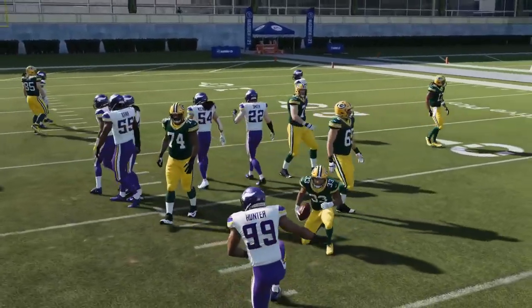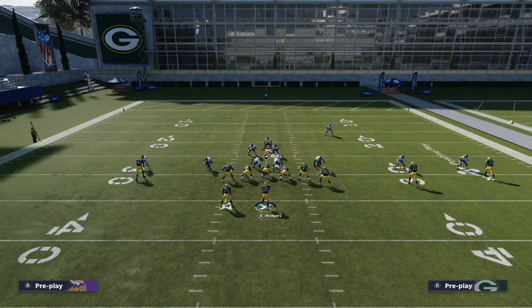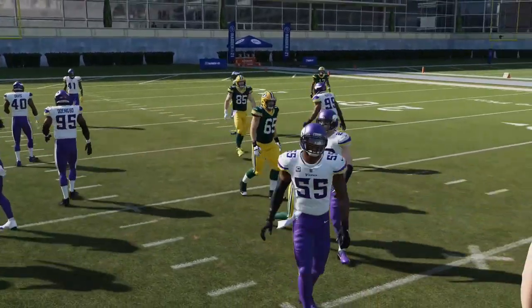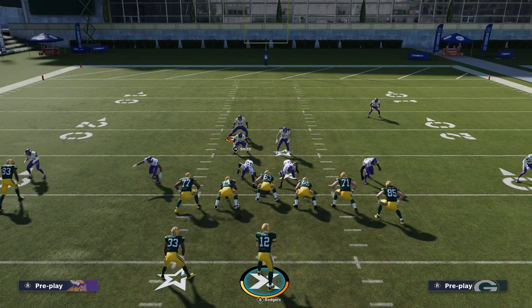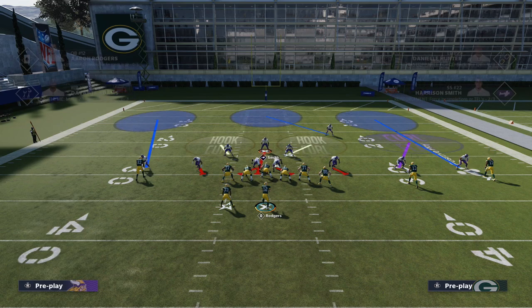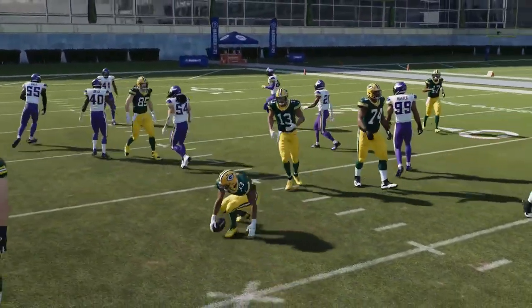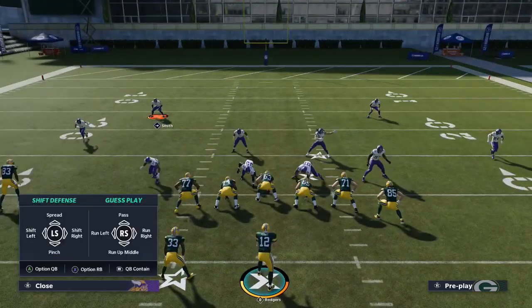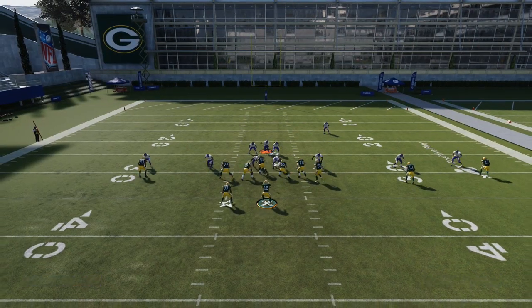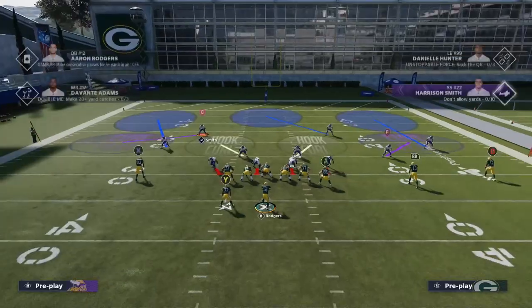If you try to shoot straight down through the run-side A gap on a wide trap, they will seal you off. The only way to make this work consistently is to run through the backside A gap. You can spread your linebackers a little to give yourself room — sometimes that helps. You can see how running the backside A gap gets you into the backfield for a tackle for a loss.